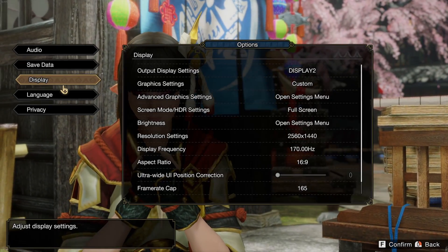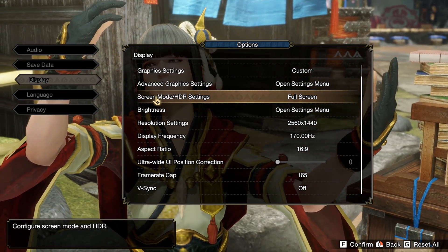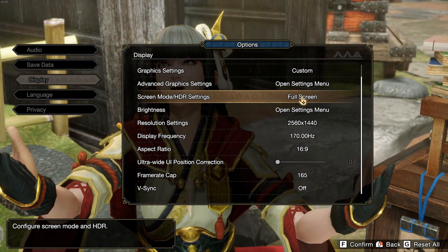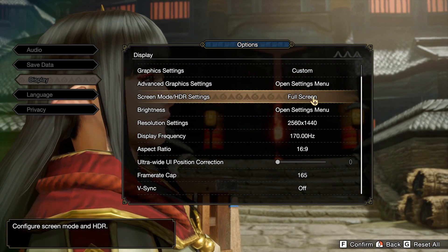Now let's go inside of the game to the Display settings. The first thing you really need to look at is the screen mode — make sure that you're running Fullscreen. You also need to run Fullscreen if you're using HDR in this game, so that's super important.